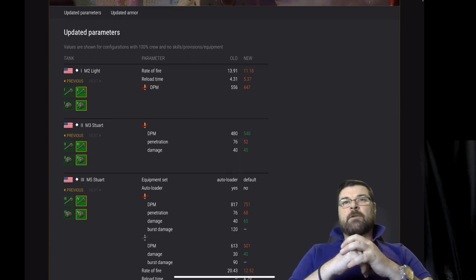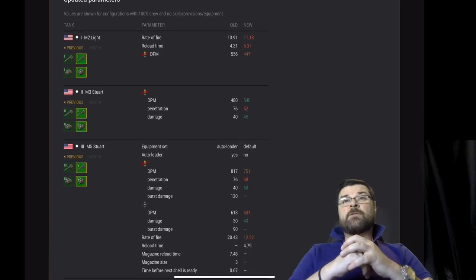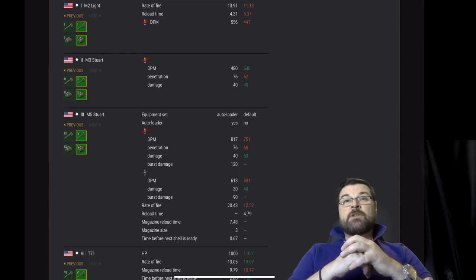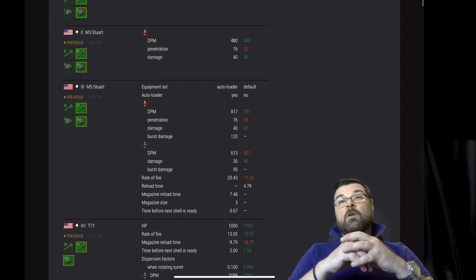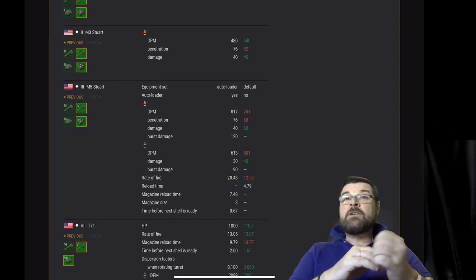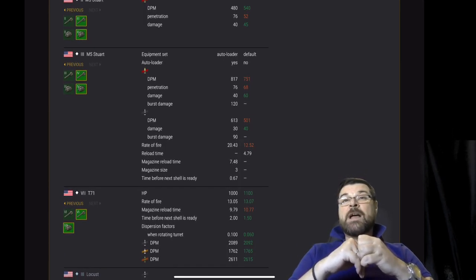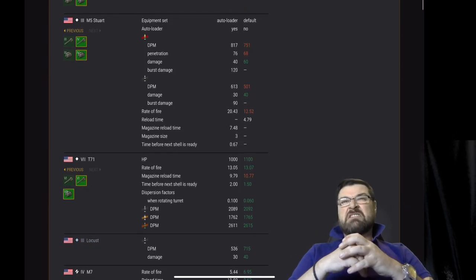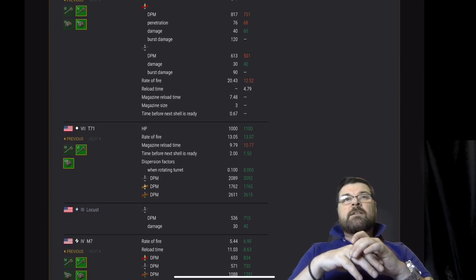The M5 Stuart: firstly the autoloader is no longer the default. The DPM has been nerfed, the penetration has been nerfed. Damage has been buffed on standard AP. On APCR, DPM has also been nerfed but damage is also buffed. Rate of fire has been nerfed as well, and the reload time looks like it's stayed the same.